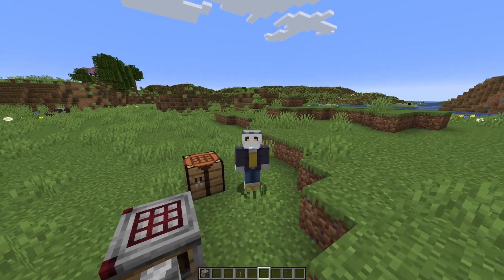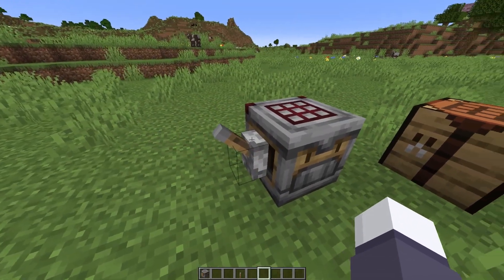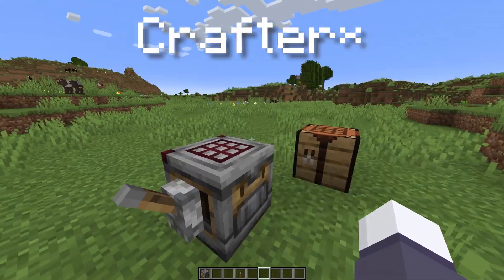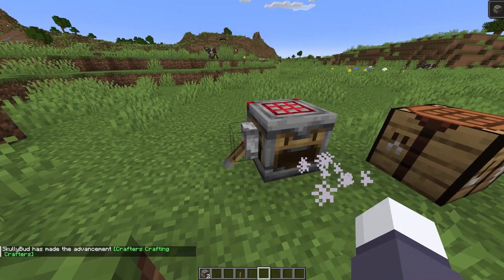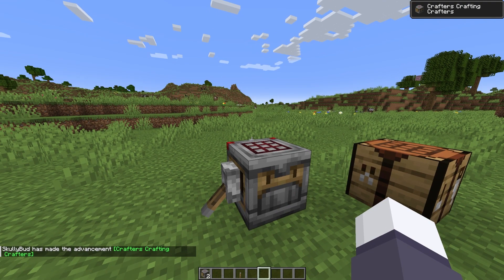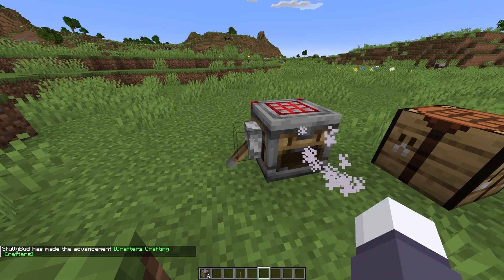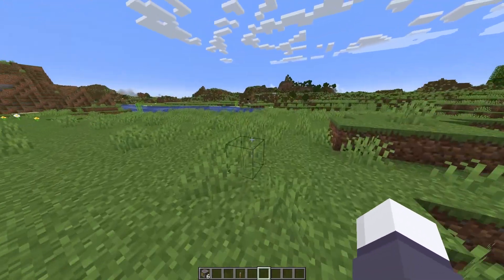I also wanted to show you guys one of the funniest new advancements. You can get an advancement for crafting a crafting table with a crafting table — crafters crafting crafters. I love it. That is a hilarious advancement. They did not need to do that, but yeah, that's just funny.